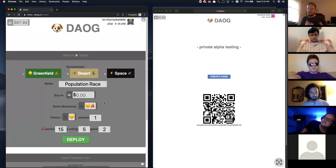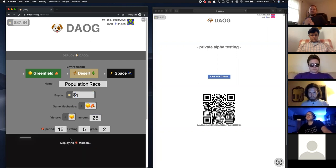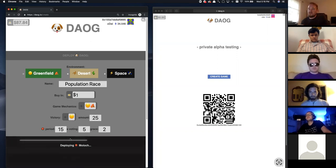Smiley faces represent population. You'll spend some population to build tents, and your tents will generate more population. The first person to 25 population wins the pot. We're all going to buy in with a dollar of our DAO coins. So let's get started. I'll click this and it will deploy a Moloch DAO for us. This is on xDAI by the way — this game was sponsored by POA.